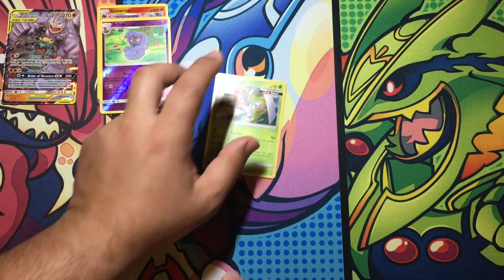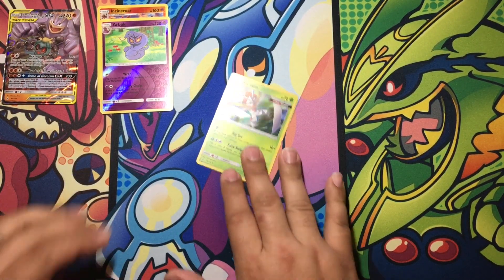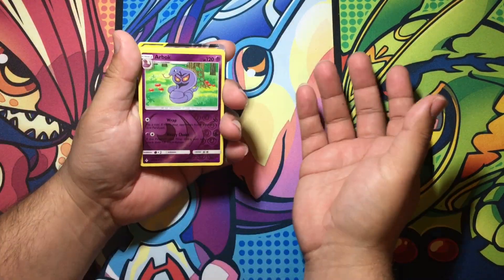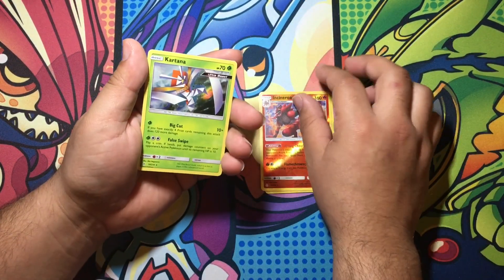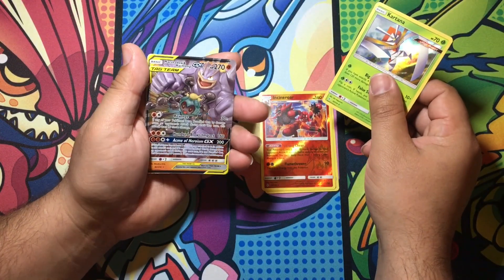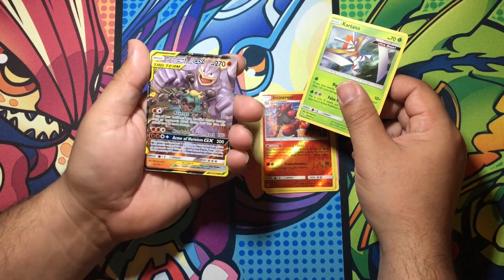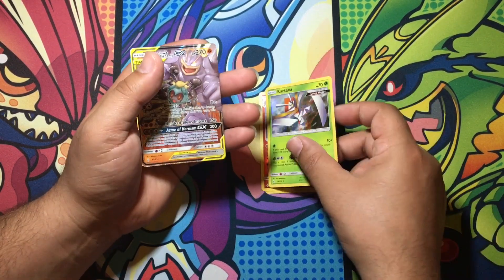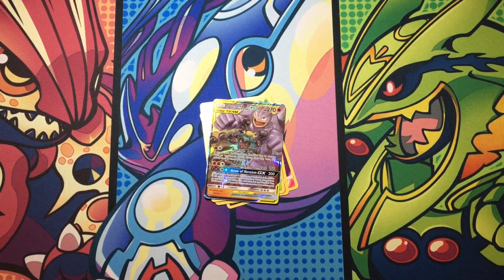All right, so to recap the pulls: we got the reverse Arbok, Incineroar reverse, Kartana holo — you're right — and we got the Machamp and Marshadow, Marshadow and Machamp GX. That's a nice card, Marshadow. I like it. All right everybody, have a wonderful day and an awesome day!